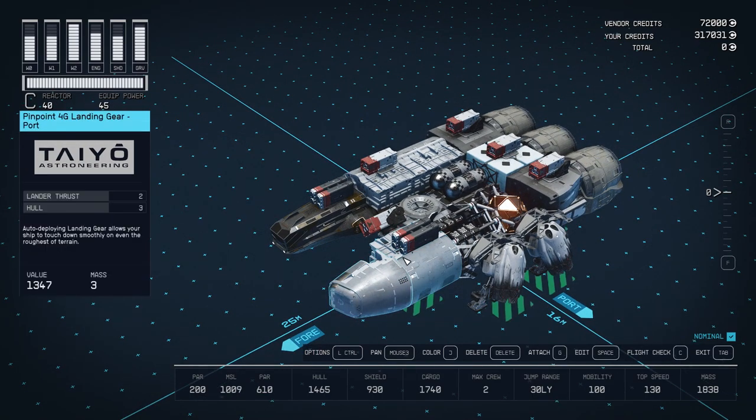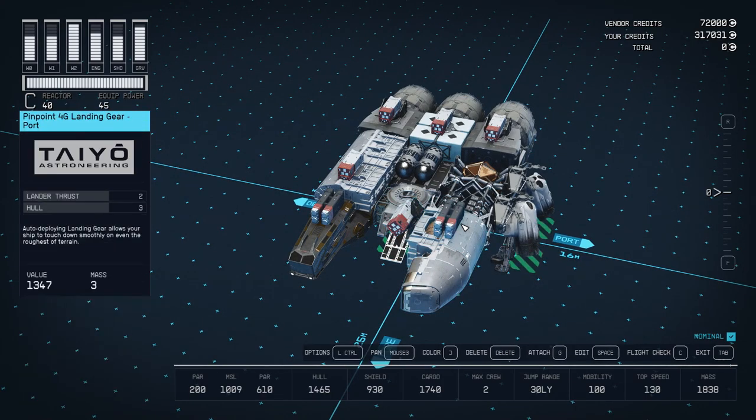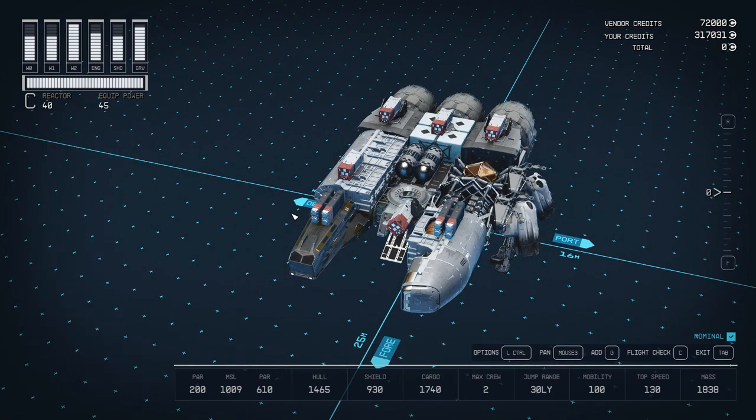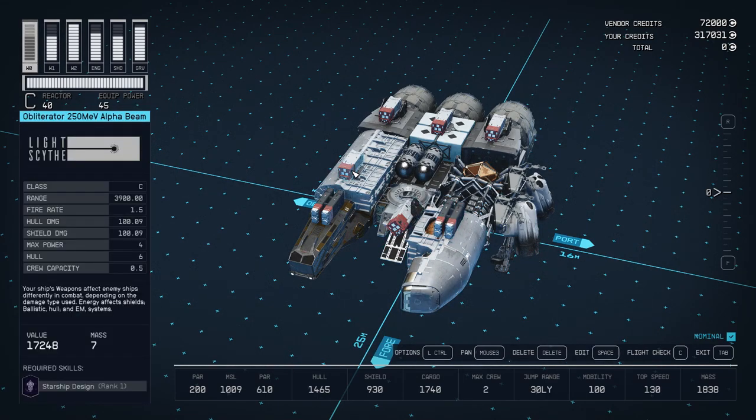This ship has three different weapon types, though mostly the same philosophy. The missiles are the Atlatl 280C Missile Launchers — I think the best in the game. They need Starship Design Rank 3 and do 500 hull and shield damage at max power of 4, so either 500 or effectively 1,000 damage with two launchers — that's incredible. My standard manual weapon is the Obliterator 250, Starship Design Rank 1, Class C, shooting at 3,900 range and doing 100 damage per shot. Good for sniping from super far.